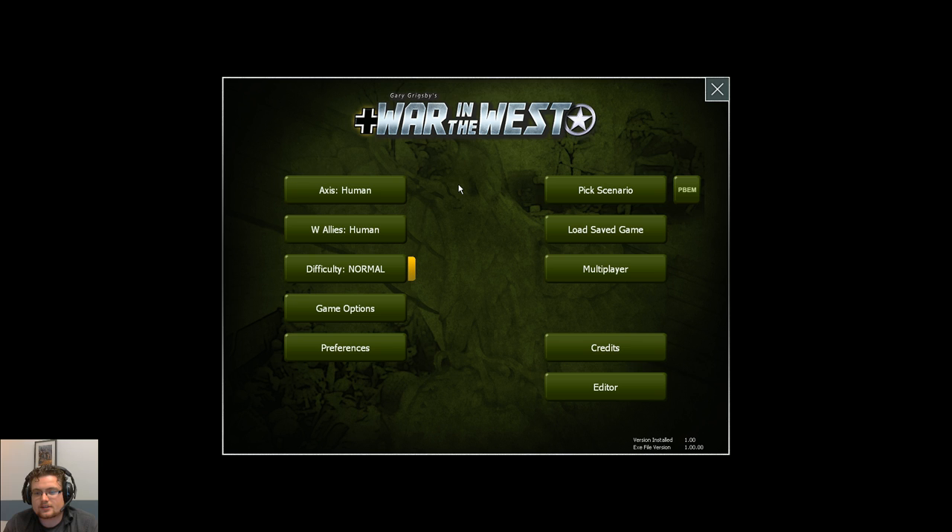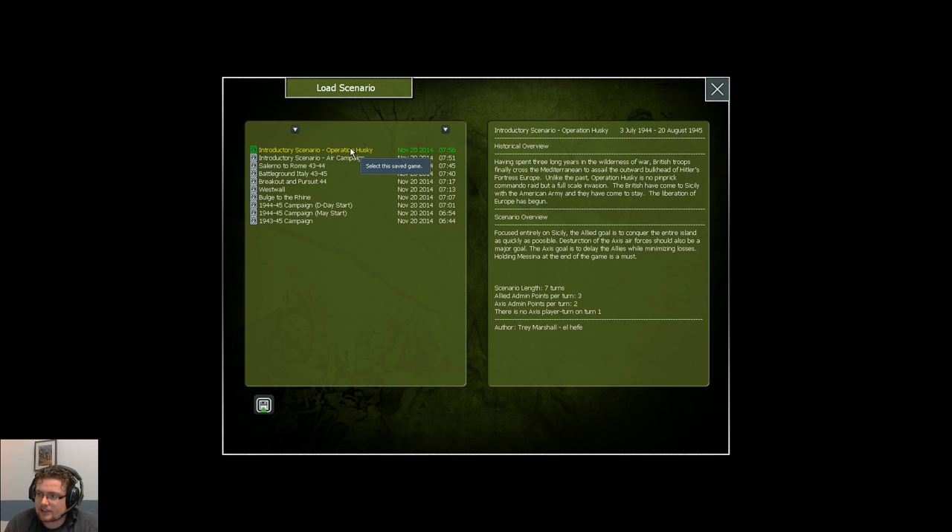Tonight, however, we won't be looking at one of the ground campaigns since it's basically just too huge to show. So we're going to jump into one of the introductory scenarios and we're going to be playing the Allies — clicking on the Axis to make them computer-controlled. We keep the difficulty normal and jump right in. We're going to select Operation Husky, which is the invasion of Sicily during the summer of 1944.